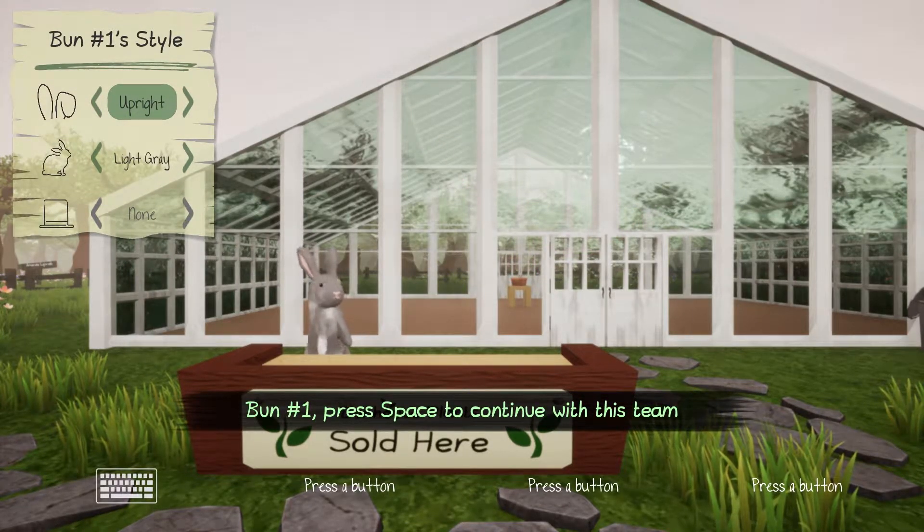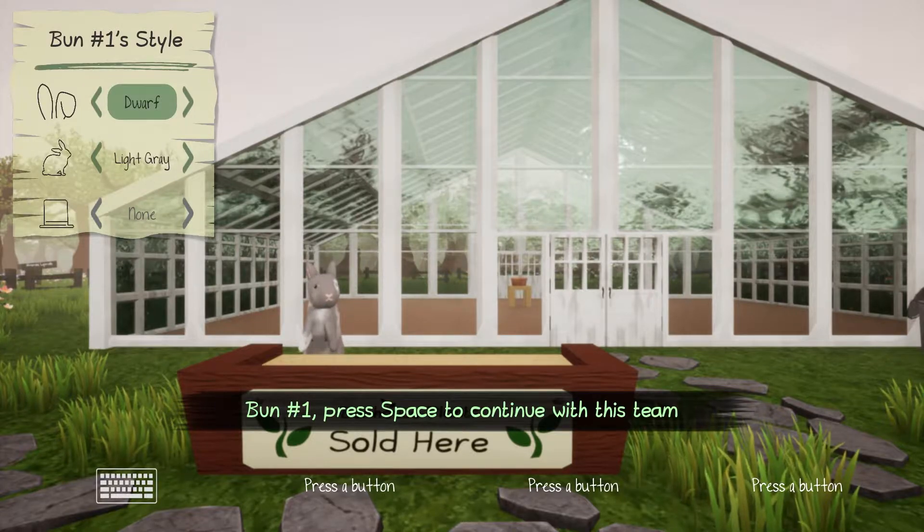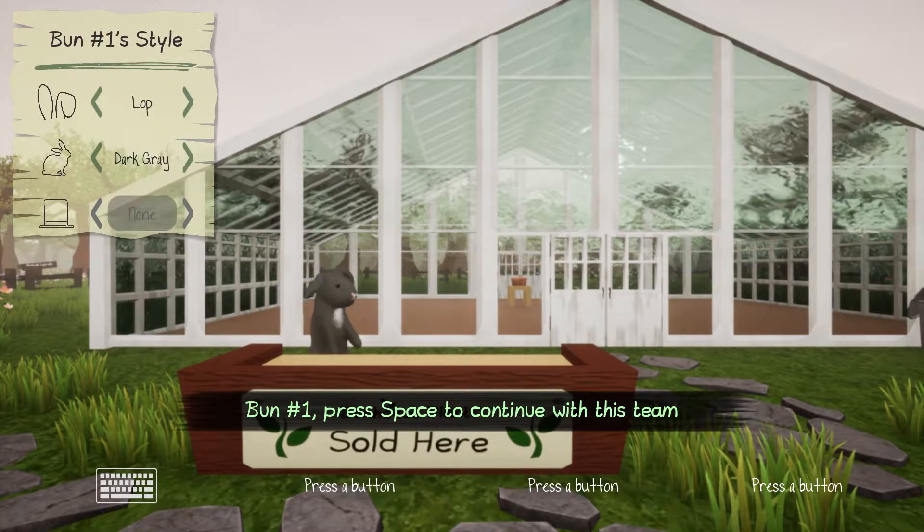Bun number one — press space to continue. So we can have a bright lop, lion head, or dwarf. I'm gonna go with the lop. Oh my goodness, a loppy dark gray, and no hats. Okay.